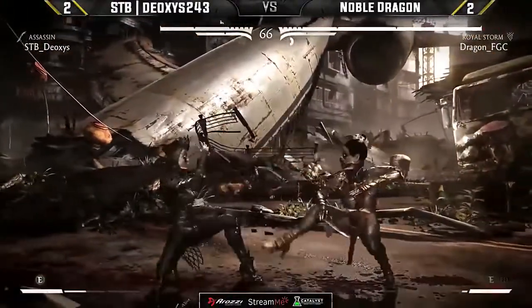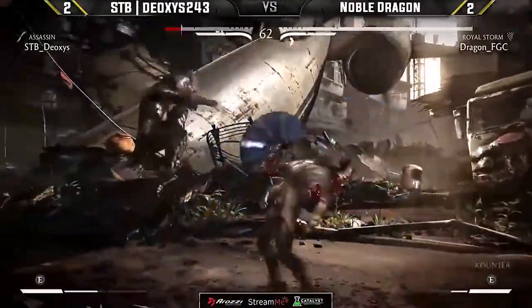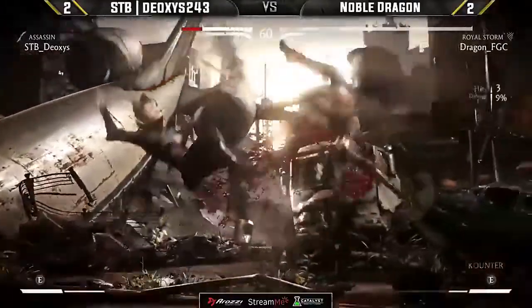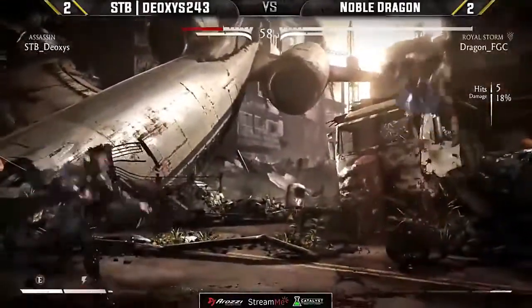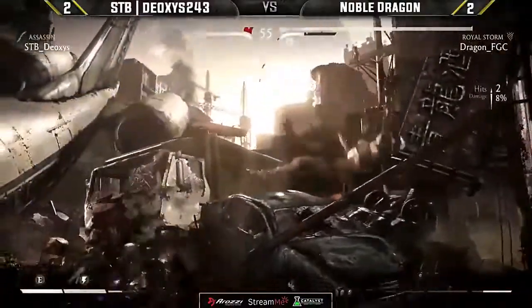Deoxys not out of it just yet. A couple down threes just to check him. Very nice poke by Dragon. The instant air fan to meet him. Deoxys is going to keep it unbreakable and gets a lot of damage off it. That's good!